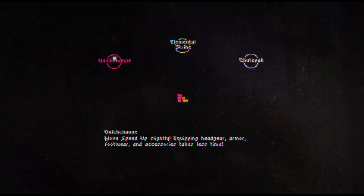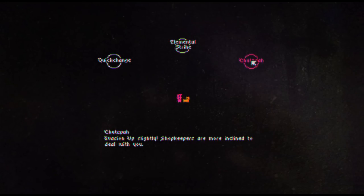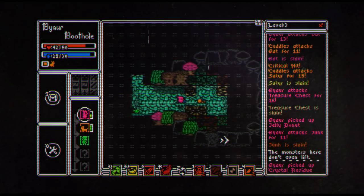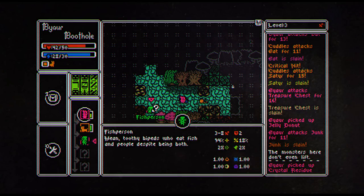Let's level up. There's quick change again. Elemental Strike: critical hit deals bonus damage equal to your highest affinity or chutzpah. Evasion up slightly. Shopkeepers are more inclined to deal with you. I want to do Elemental Strike this time. Now we're in a little more foresty land here. You are a fish person — mean, toothy bipeds who eat fish and people despite being both.